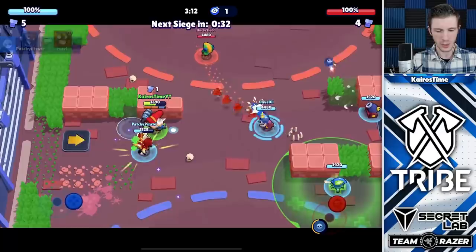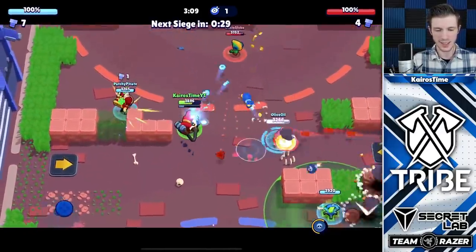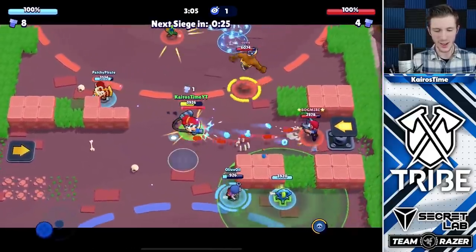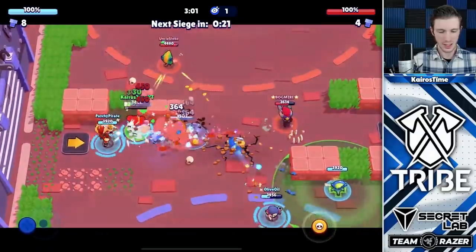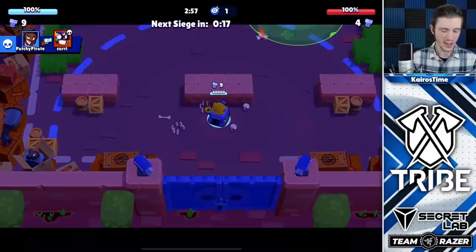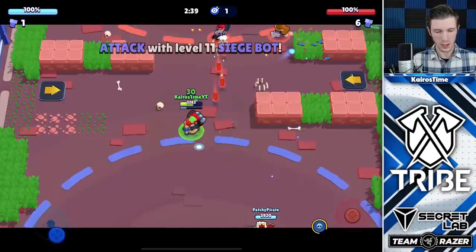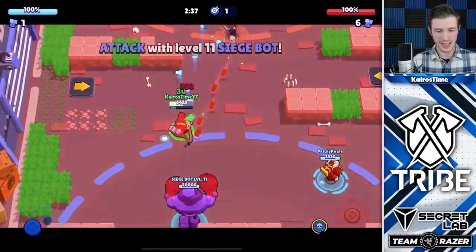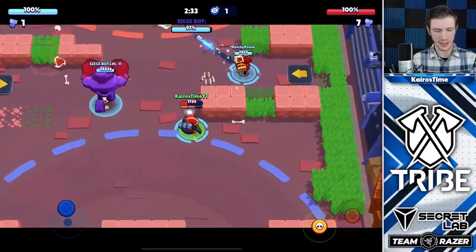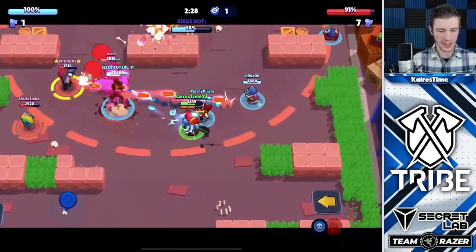We got that Primo here. We're keeping people pushed back. Uncle Slobo has to dodge these shots. Colt super! If I would have supered I would have stayed alive, but then Leon would have come and got us. We got a level 11 siege bot — second round here, I'm liking this. Once again, got to stay alive. That's a huge thing. Once you get that push, you've got to stay alive.